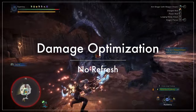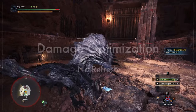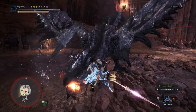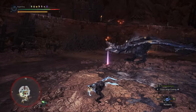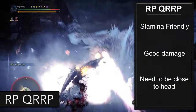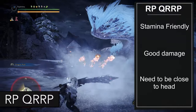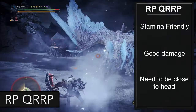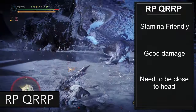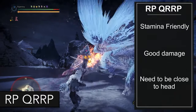Now let's look at the combos you can use if you want to use the clagger for extra damage. There are a lot of different variations, but I'll give you the ones I use most often. The first one I like is Rapid Power, Quick Shot, Rapid, Rapid, Power. It's a good mix of damage and it's very stamina friendly. However, you do have to be very close to the head for it to work.